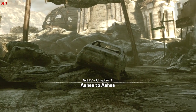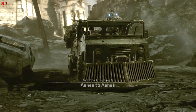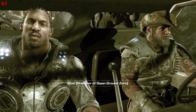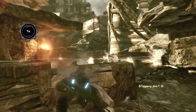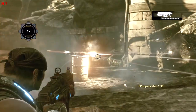For this Easter Egg, what you need to do is start Act 4 Chapter 1. You need to be playing on insane difficulty. Basically you just want to play through the campaign until you get to this section of the map where there is a booby trapped 44 gallon drum.